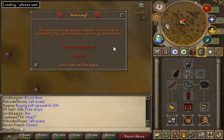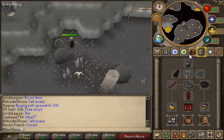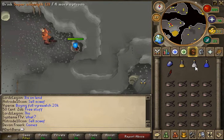Proceed regardless and you're gonna take this portal right here. Sometimes the portals down here will take you somewhere else than where you want to go.